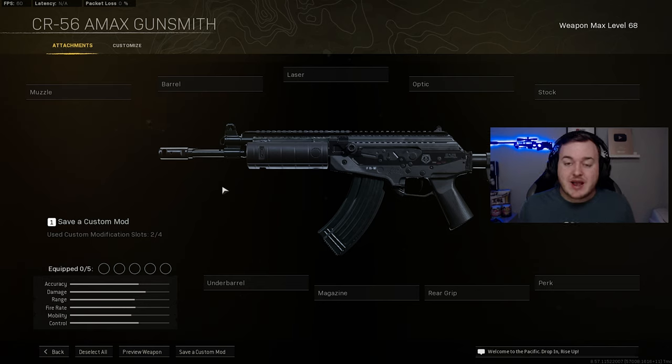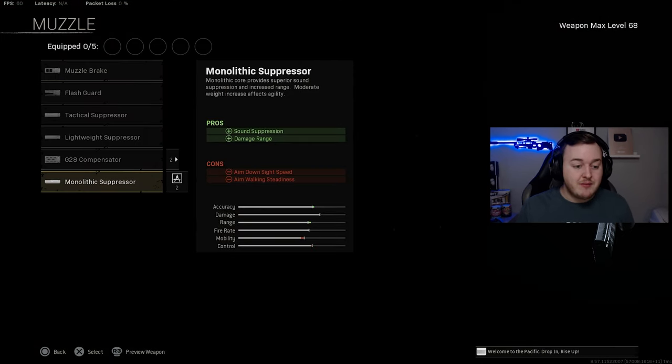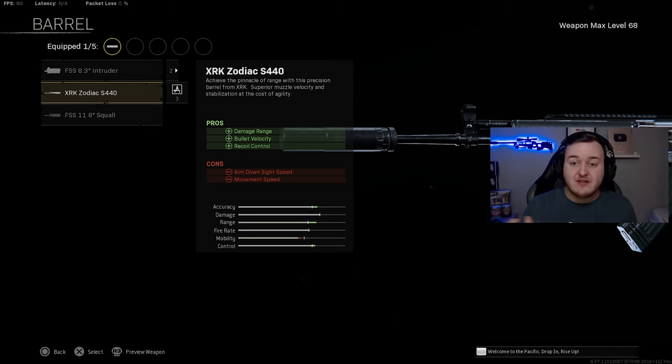Our final weapon is the CR-56 AMAX, which has risen in the leaderboards as other assault rifles like the EM2 have been nerfed. You'll start seeing this a lot more. For the muzzle, the Monolithic Suppressor provides sound suppression and damage at range — quieter and stronger at distance. The barrel is the Zodiac S440 Barrel for damage at range, bullet velocity, and recoil control, making bullets faster and stronger.